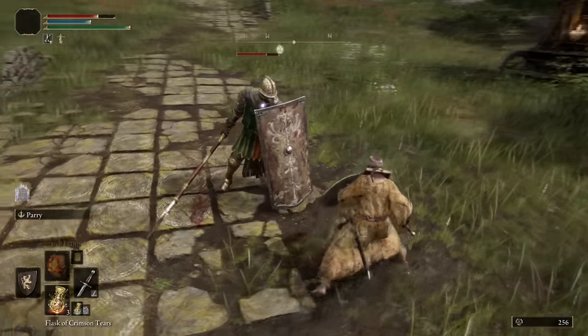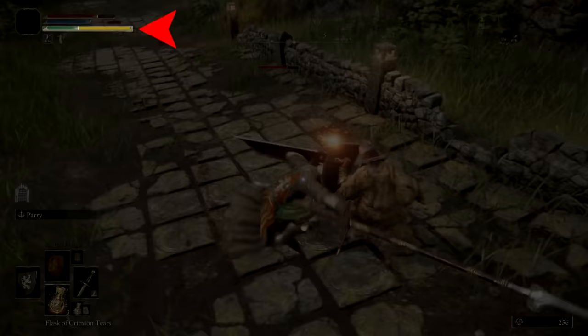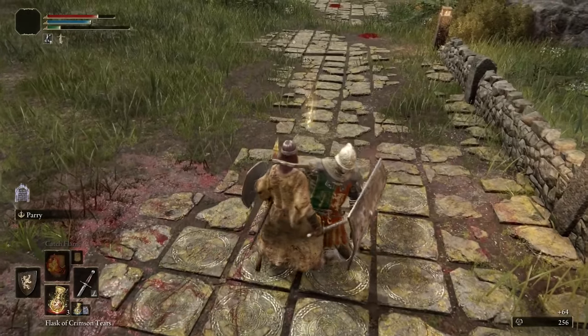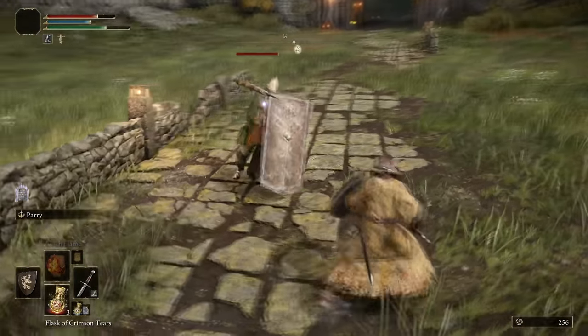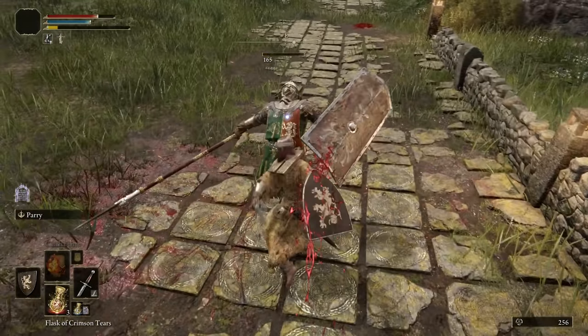Before you do anything else, you should try to master the basics of combat. At the core of combat is your stamina bar. This resource is depleted when you perform the actions necessary for fighting — sprinting, dodging, blocking attacks, attacking — all of these things, and more, require stamina.